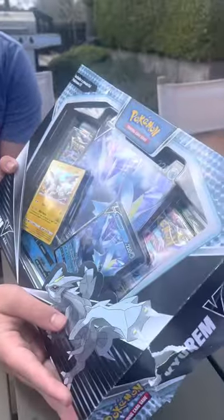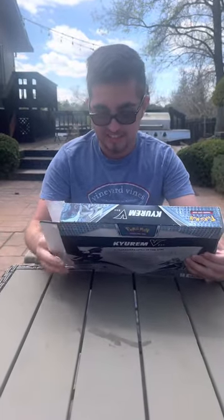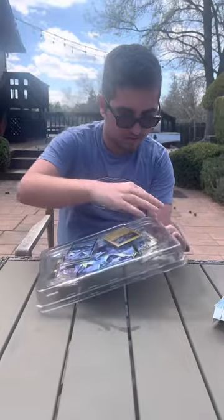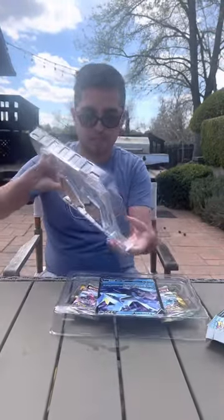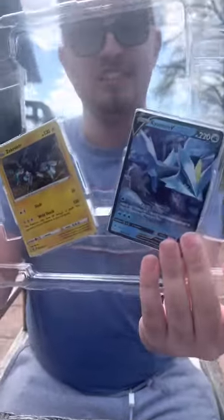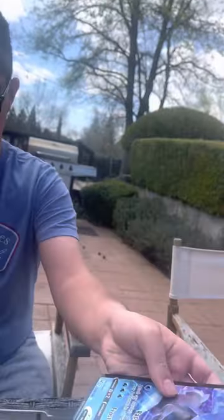So here's the box right here. This is where it's opening. Here are the promo cards right here. Here's the Jumbo card — a KMV promo Jumbo card. Here are the four Vush packs that come in this.